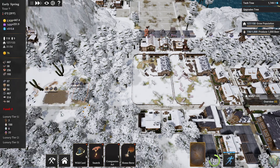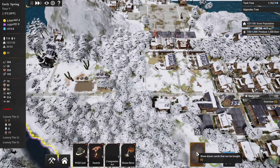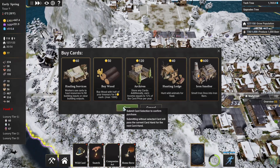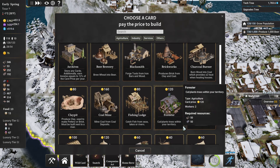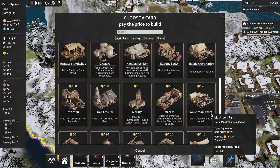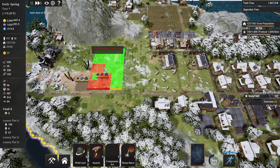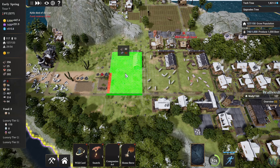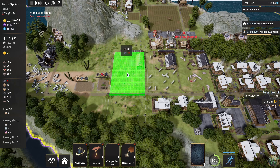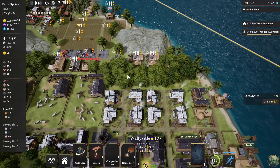Especially because we just ran out of food again. Let's look for a ranch card — you know what, we can just use the wild cards. We have enough of them. I think I'll do a pig ranch. Got to be spring again — yeah, so this fits perfectly. I couldn't have planned that any better if I had tried. We're out of stone but that's fine because we have two quarries working on that.